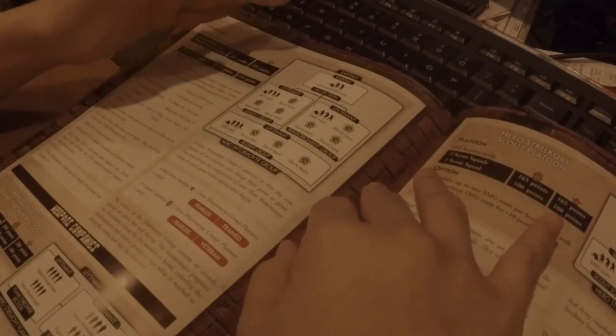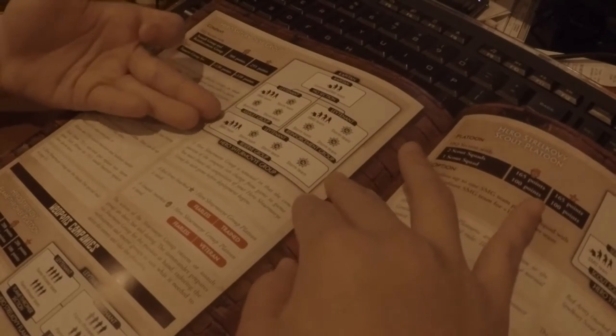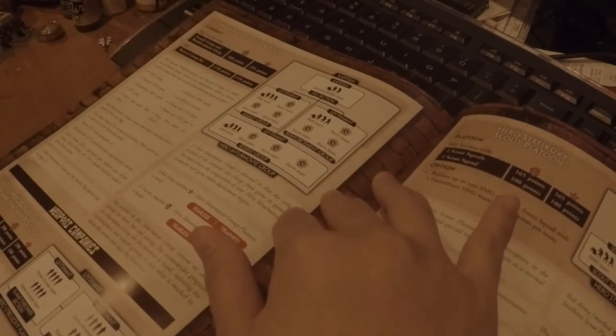You start with nine squads, and you can optionally buy the third platoon which comes with another four. It's very much like the Red Bear edition, if you guys have played that before. There are three storm companies, and you can swap them out.